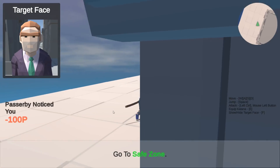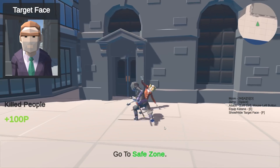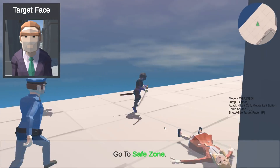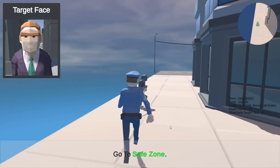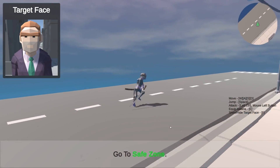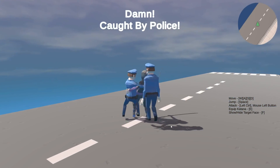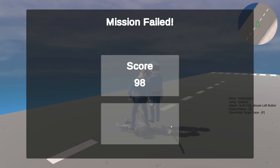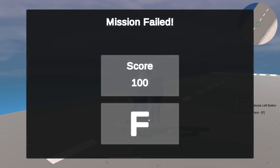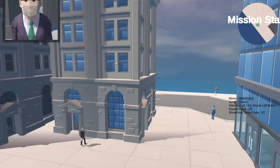There we go. Can I kill her as well? Is she a witness? Killed people — uh-oh, cops are after me. Can I slice the cop? What happens if I slice the cop? So I can't. Mission failed. Score 100. Let's try that again then.